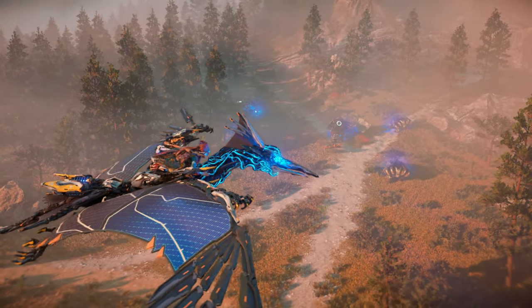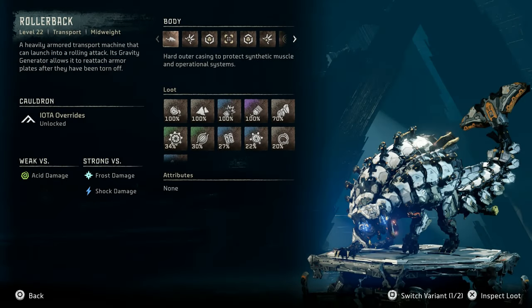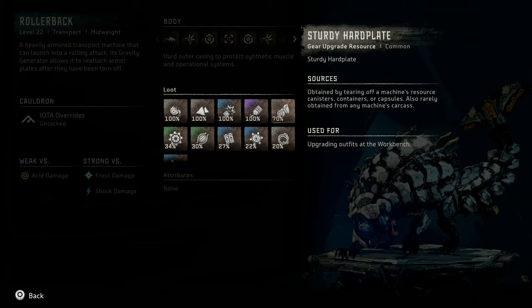Now, let's take a look at the machine catalog entry for the Rollerback and its variants. Rollerback: a level 22 transport mid-weight machine. A heavily armored transport machine that can launch into a rolling attack. Its gravity generator allows it to reattach armor plates after they have been torn off. It is weak vs. acid damage and strong vs. frost and shock damage. Notable loot includes Metal Bite, Metal Shards, Blast Paste, Crystal Braiding.